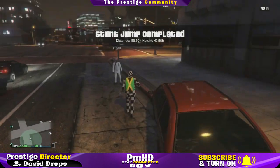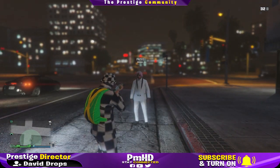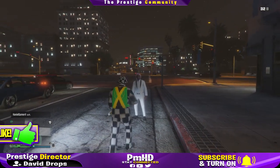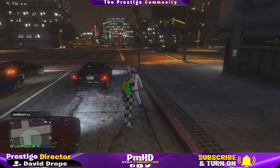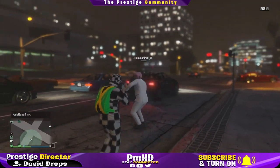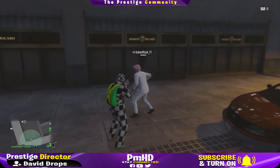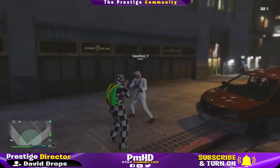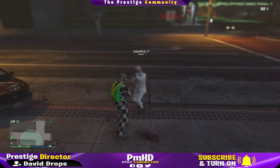Before all you tryhards try to tell me that this ruins the game, I just gotta let you know that there's a bunch of people who do it, and in fact, in this gameplay I'm pretty sure I encountered someone with the God Mode glitch on. There's a ton of God Mode glitches, and this is probably one of the easiest ones if you have a little bit of money. This glitch does require you to have a friend, and it requires you to have a CEO office along with a buzzard attack helicopter. If you have all those three things, you can actually go and do this glitch right now, and I'm pretty sure you can go into missions or heists and do it. I'm not sure how that works since I don't really play missions or heists — I just go in free mode and mess around.